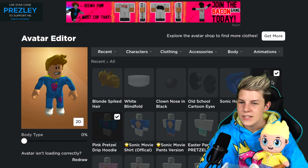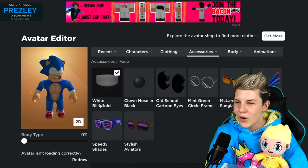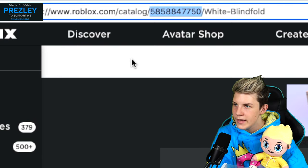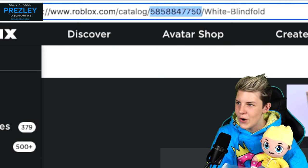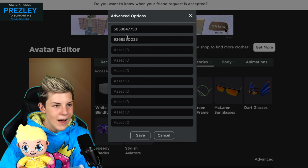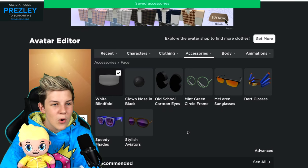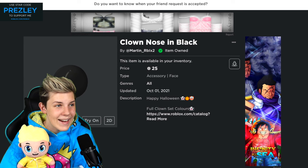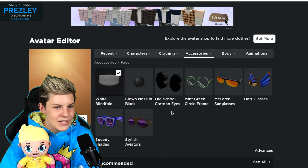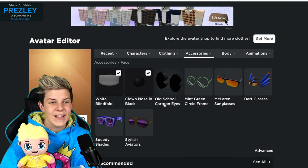Then you want to head into your avatar editor and just start by putting all of these different items on. This is the part where it gets a little bit tricky. What you want to do is go onto the white blindfold and copy and paste this little number up in the link. For this one, it's 5858847750. Then if you go to accessories and then face, you want to go to advanced, paste in the number that you copied, save that, and then save. You want to go through all of the different items and do that for each and every one.